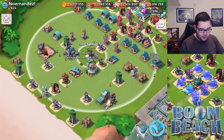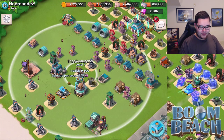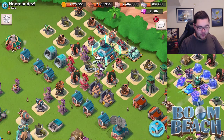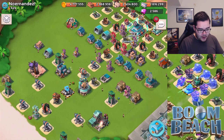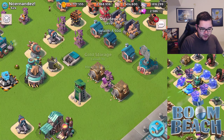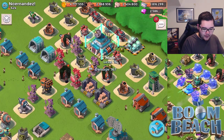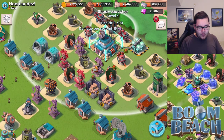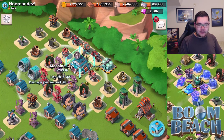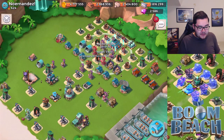There's also a shock launcher in the center, which is still alright, and a rocket launcher over here. The only thing I don't really like is that the shock launcher is not hitting the headquarters. Maybe you want to swap this shock launcher with the cannon so it actually hits the headquarters. But that is up to you. In general, this base layout works pretty nicely.